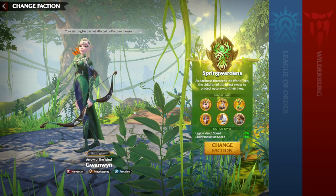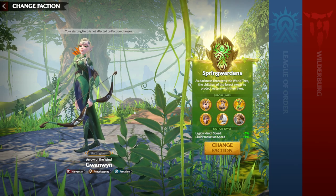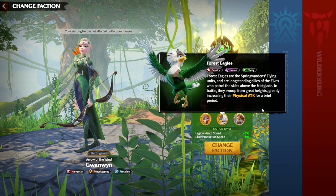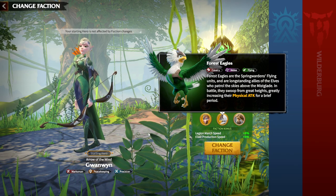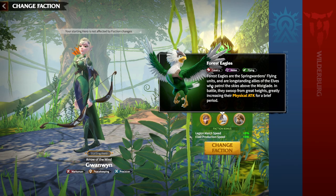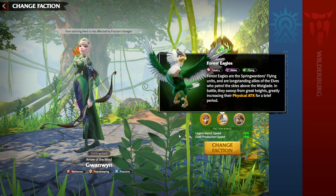Now let's talk about special units, because they are the main idea behind factions in this game — more so than the starting hero. For Spring Wardens, we have Forest Eagles: cavalry, melee, flying units. They're good because they can fly over mountains and move freely around the map. Compared to other special units they are faster and can engage and retreat in battle. However, in my opinion Forest Eagles are still the weakest special unit overall.